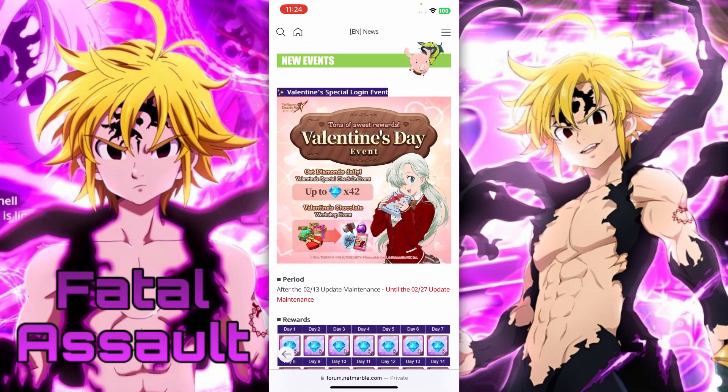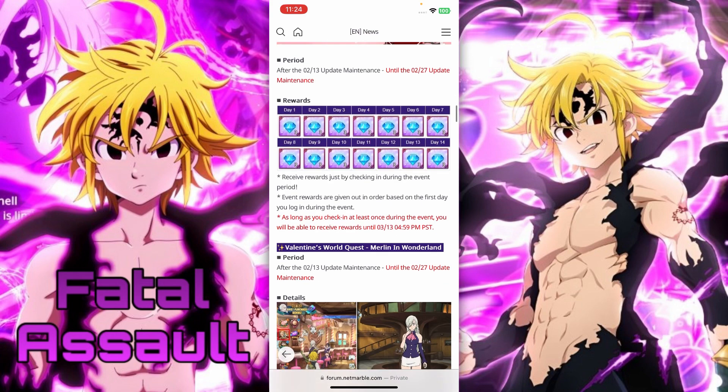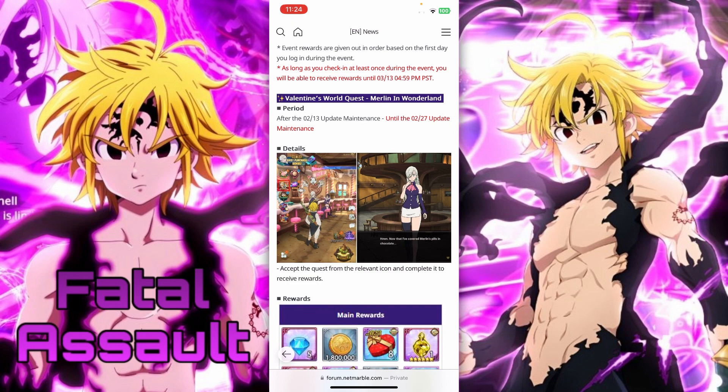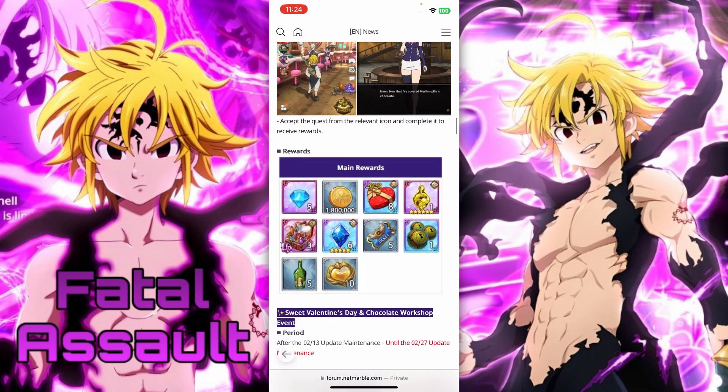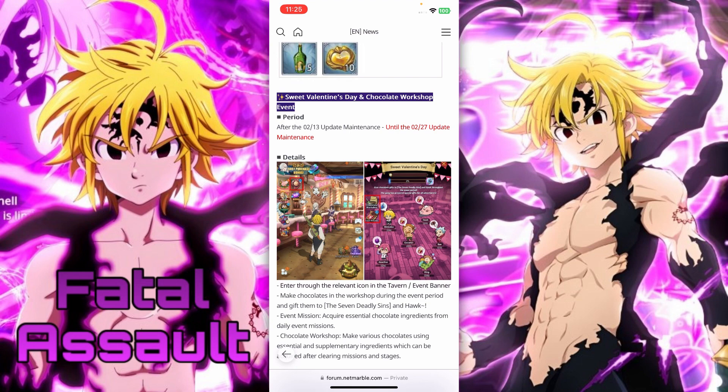Returning costumes are up to 42 diamonds — pretty good — so remember to log in each day for the gems. Valentine's world quest: Merlin in Wonderland. Main rewards are five gems, plus eight boxes for random rewards. Pretty good rewards here — you can get an awakening stone if you really want. And our favorite game mode: the Workshop.